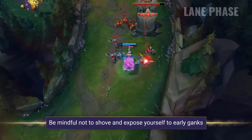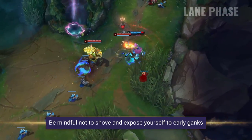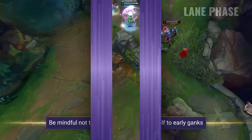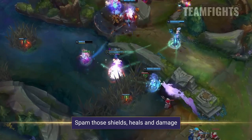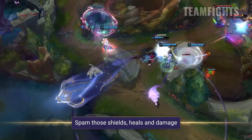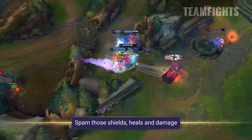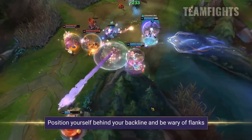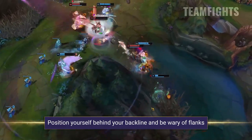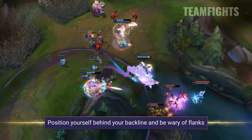Your pushing power is excellent but that doesn't mean you should always shove. Try to understand when to let that wave push into you so that you aren't exposed to ganks. The main thing about Seraphine in the lane phase is not getting behind, because you're almost always going to be more useful the later the game goes on. Seraphine can be godly in teamfights, able to out-impact almost every other champion in the game with the sheer amount of utility she offers and that CC too. You want to be focused on spamming as many shields and heals as possible whilst also looking for picks with your E and dishing out as much damage as you can with your Q and your passive. Positioning is going to be key in teamfights — if you get caught out you'll die pretty quickly, so stay behind your own teammates as much as possible and stay aware of enemy flank attempts.